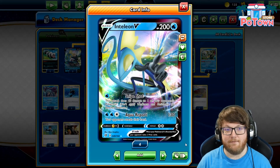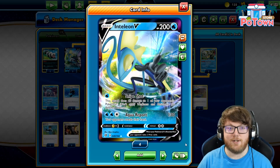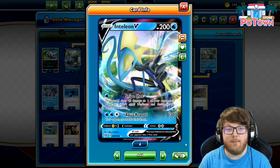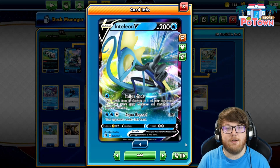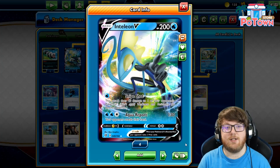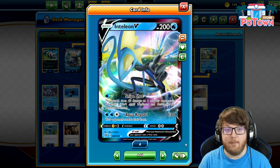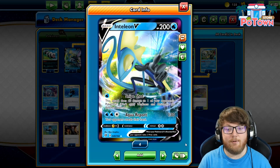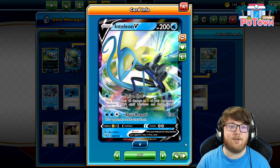We'll start with Inteleon V because Inteleon VMAX is the main Pokemon of the deck and it evolves from Inteleon V, so we have to use this Pokemon at some point. Inteleon V, while being the pre-evolution and not the main focus of the deck, does have two decent attacks, Snipeshot being the better of the two. Inteleon V is a basic V Pokemon with 200 HP, it's water type, weak to lightning, and it has two retreat costs. The V rule is that when your Pokemon V is knocked out, your opponent takes two prize cards, and the VMAX rule is similar in that your opponent takes three prize cards. Any Pokemon without these rule boxes just gives up the generic one prize card. Inteleon V's Snipeshot needs one water energy and does 40 damage to one of your opponent's Pokemon, either in the active position or a benched Pokemon. Snipeshot is pretty good because it can set up damage for later on in the game, and it's a decent attack for just one energy.